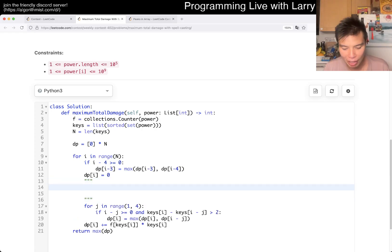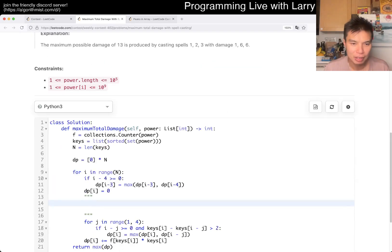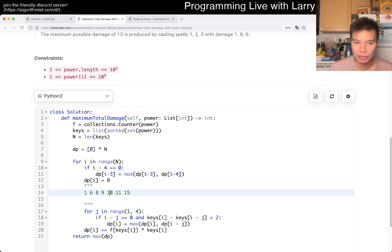The idea is: let's say we have a sorted set of numbers like 1, 6, 8, 9, 10, 11, 15. For 11, if we only want to skip power minus 1 and power minus 2, by the pigeonhole principle we always have a number we can connect to. Looking at it from a dynamic programming / graph theory perspective, for 8 and 11, one of these numbers will always connect — that's why I look back 1, 2, and 3 steps.